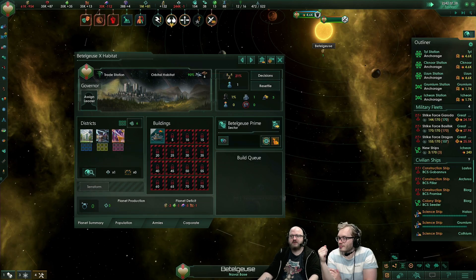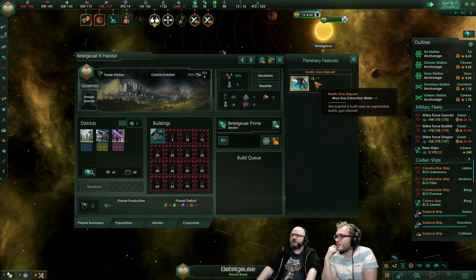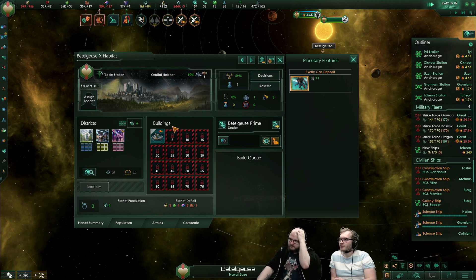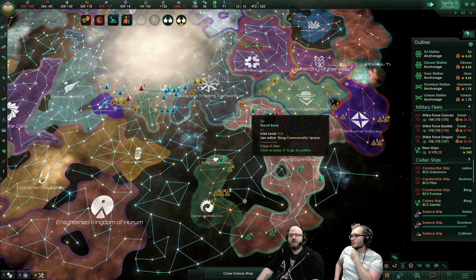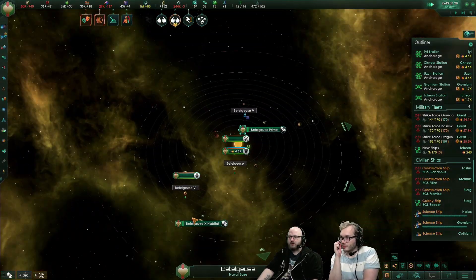We don't get a special district if you click the features button, but we have an exotic gas deposit. It gives max gas extraction wells plus one — so you can build a building to extract them. That's awesome. The deposit is one deposit per strategic resource, or at least just one to match.